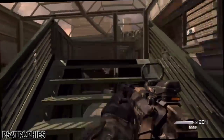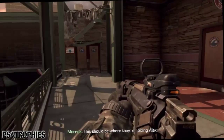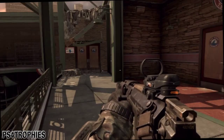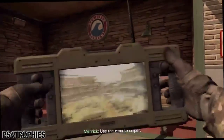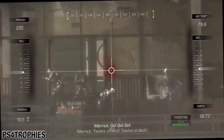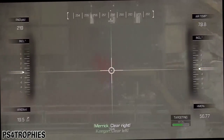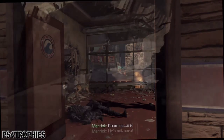We are doing the 'Waste Not' trophy. This requires you to use the remote sniper and not miss a single shot — there are four uses of it. The first one is here: you're going to be sniping these guys through the windows. Just keep shooting until this scene ends. Make sure the target is yellow before you pull the trigger, and if you miss any of these, just hit the restart checkpoint.